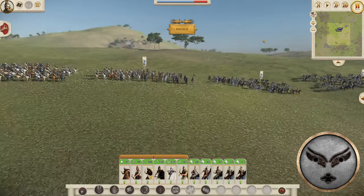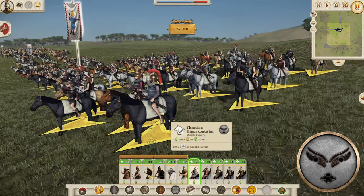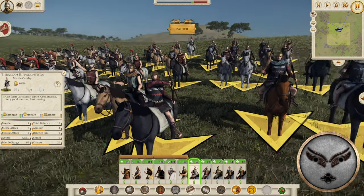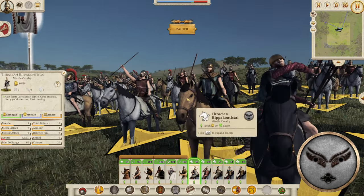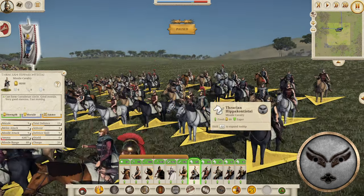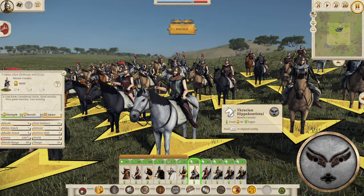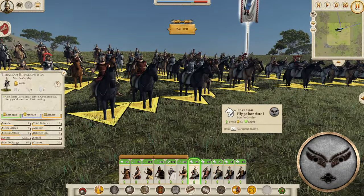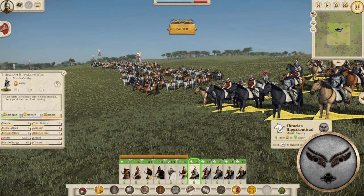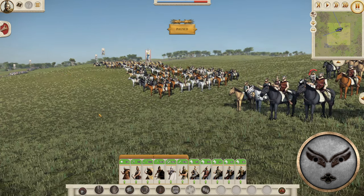Let's look at the cavalry for the generic Thracian roster — the Thracian Hippocontistai. Pretty much similar to the Prodromoi but for the Thracians. Again we see unique designs: look at those sleeves, different patterns. Stats: nine morale, 13 defense, four armor. They're going to be a standard missile cavalry unit, but you might want to take something else instead.